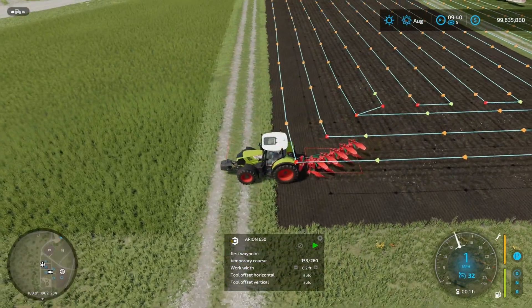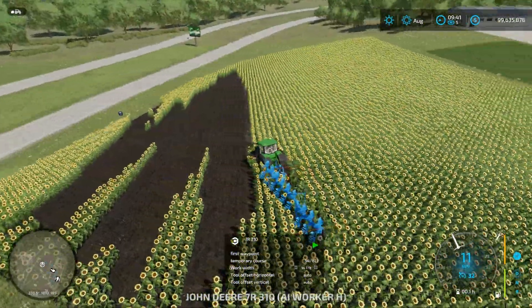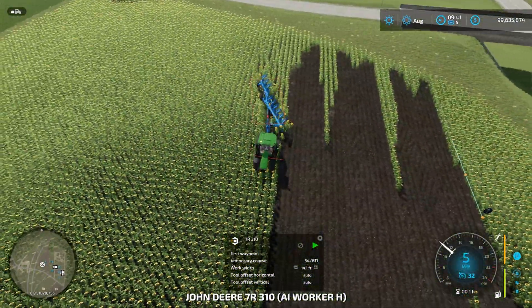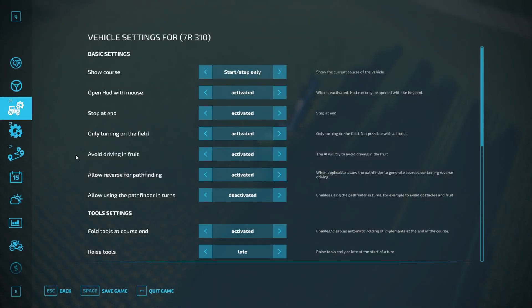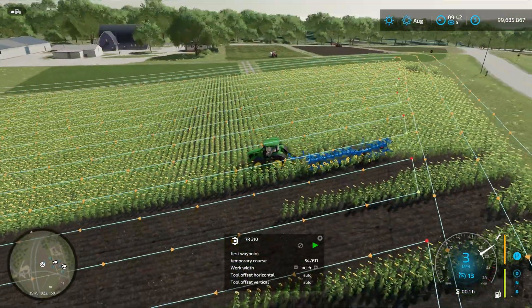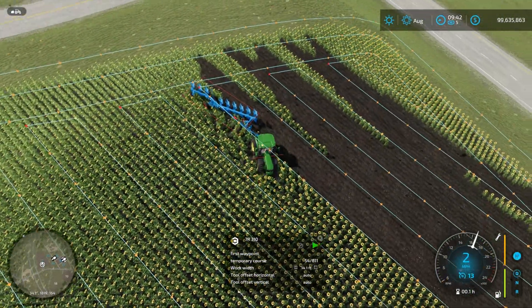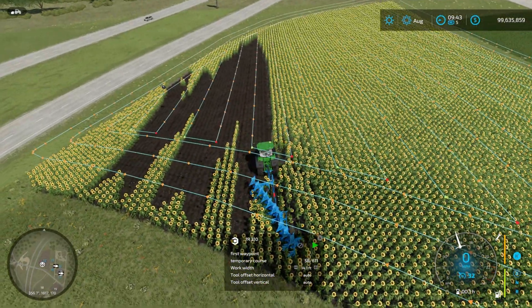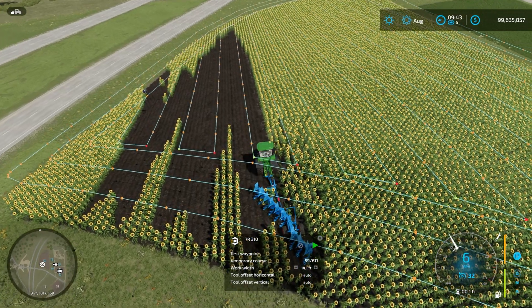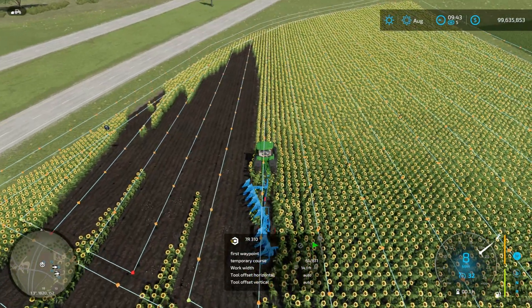The Arian is just going to work its way through the headlands now — I don't think there will be any problems with that. The Lemken on the back of the 7R is basically just leaving fairly big unplowed rounds; you're going to get most of it with the headland, it's just that kind of little V-shape that's still going to be there. I'm going to let this run and come back when it's finished.